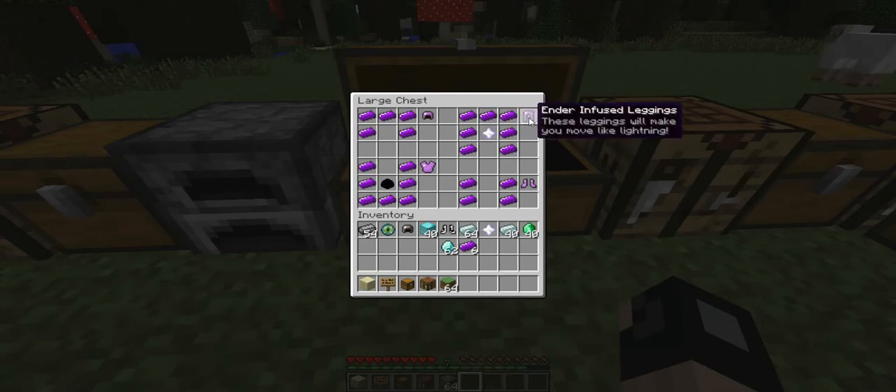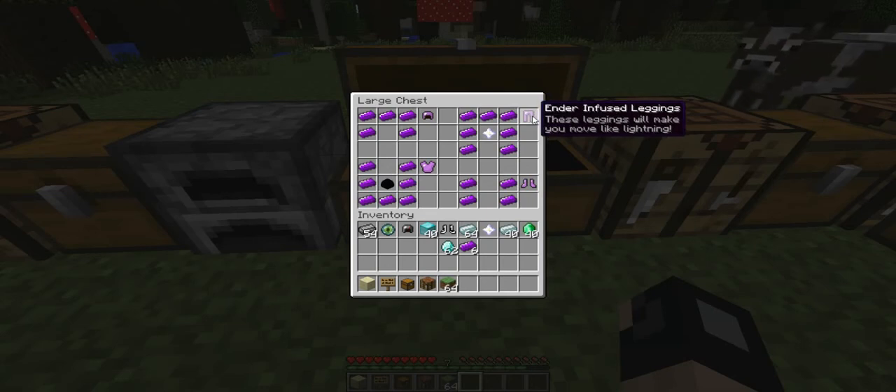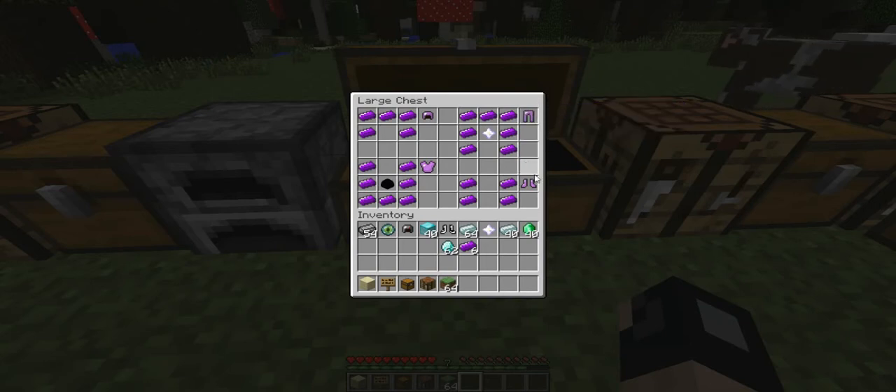Next, ender-infused leggings — another ridiculously hard one to get. You need seven ender ingots and also a nether star. There is no crafting shortcut for this; you literally have to go kill the wither to get these pants. These leggings will make you move like lightning. And the boots will cushion your landing to the ground, which is pretty much exactly like those long fall boots, although the long fall boots are a whole lot less expensive.